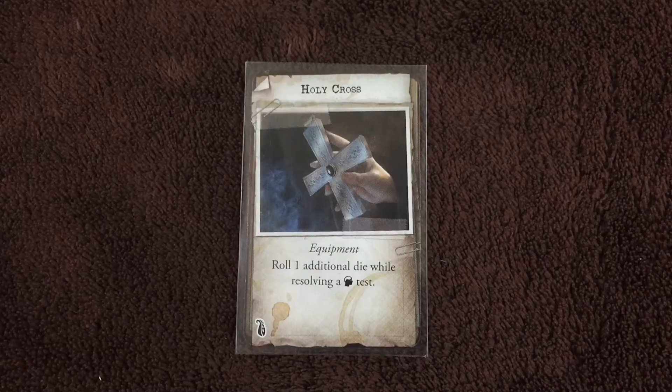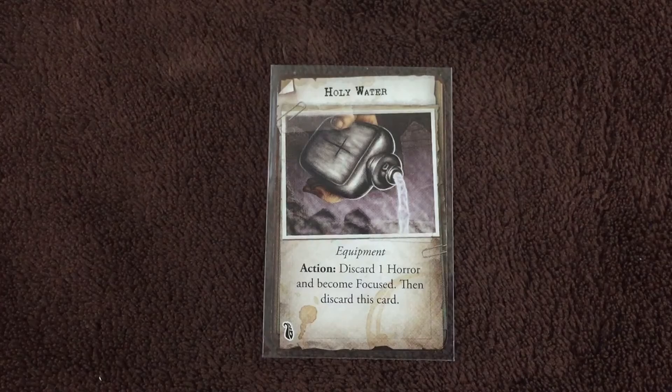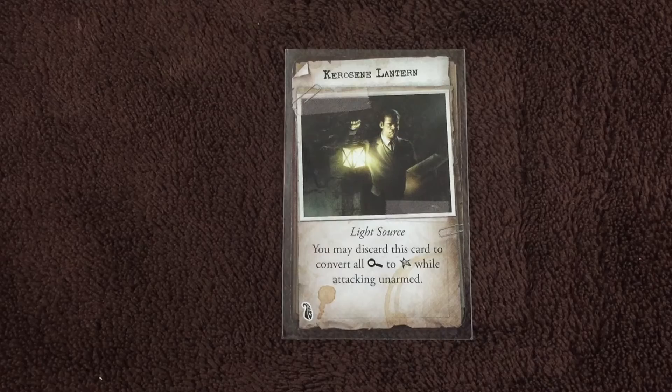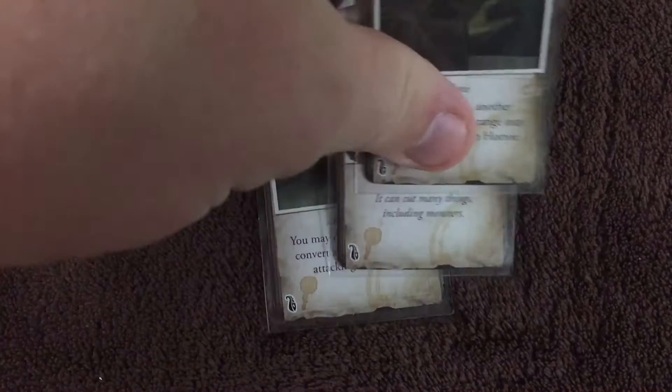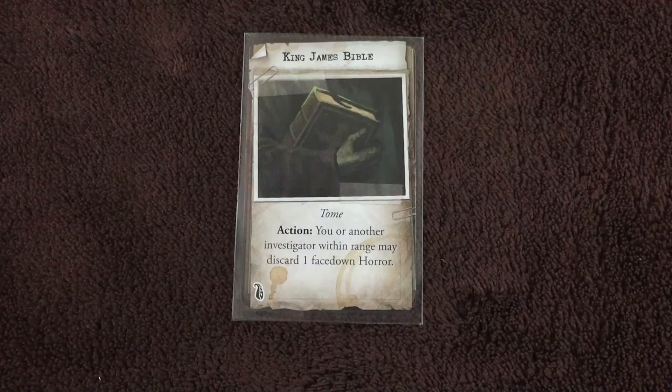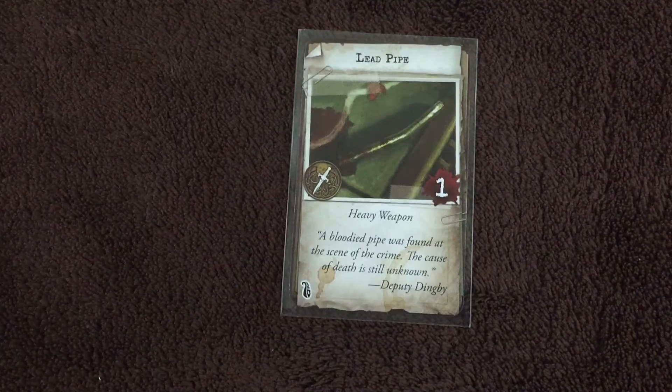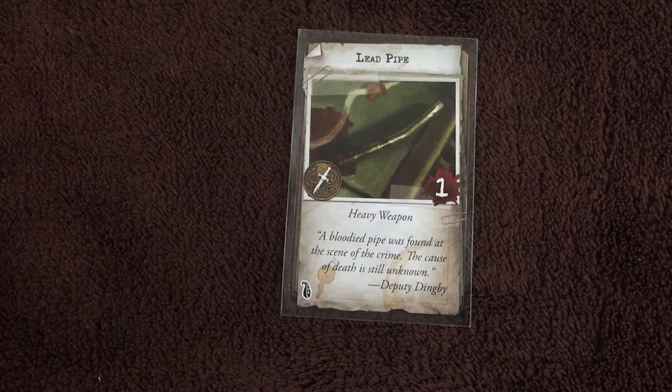The holy cross — roll one additional die while resolving a will test. Holy water — discard one horror and become focused, then discard this card. It's a one-use card. The kerosene lantern is a light source, or you can discard the card to convert all investigation symbols to success symbols while attacking unarmed. The King James Bible is a tome — you or another investigator within range may discard one face-down horror. Here we've got the knife — a bladed weapon with 1 base damage. It can cut many things, including monsters. And the lead pipe — a heavy weapon with 1 base damage.